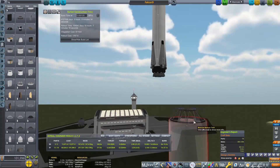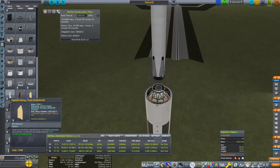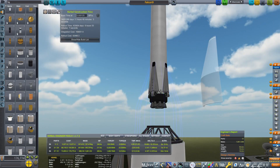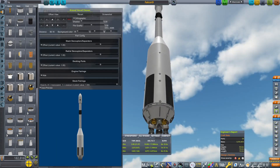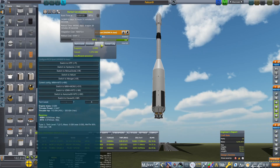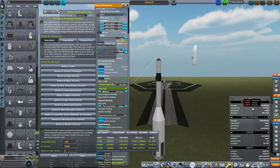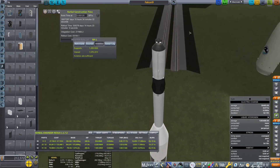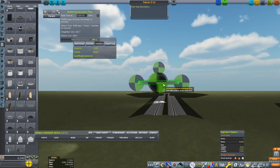I have been working on the translunar injection stage. That is going to be not just our TLI — it is also going to capture us in a low lunar orbit, and then we're going to do the final landing with the Falcon 9 first stage. We have 4,050 meters per second in that TLI stage, which is probably enough to get us over to Mars. If people would be interested in a future video, I may try to send this to Mars and land a Falcon 9 there — leave a comment if you'd like to see that.